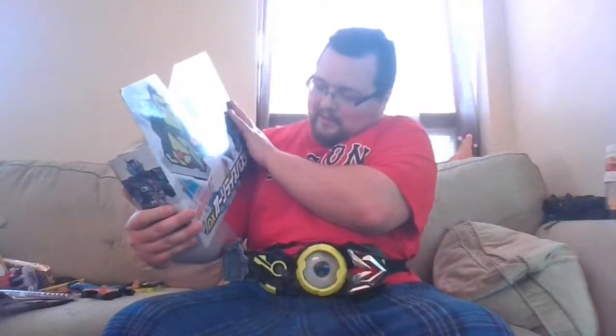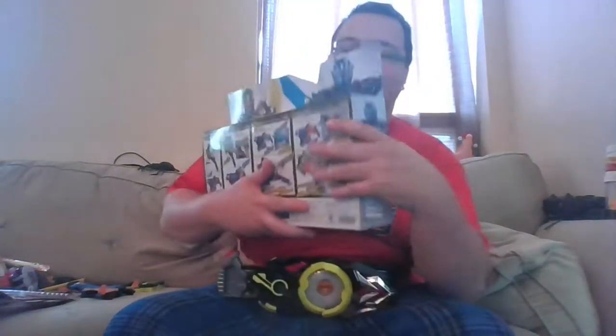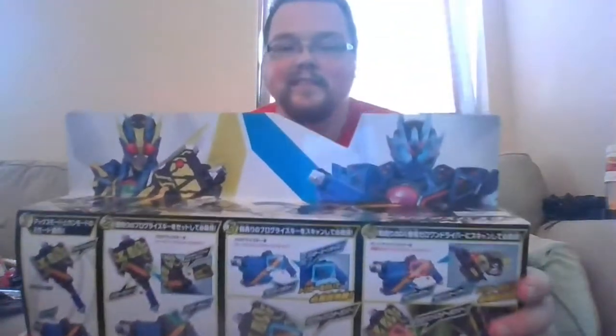Hello, today we are reviewing — or taking a look at — the Common Rider Zero-One DX Authorized Buster. I remembered the name without looking it up. We have a nice picture of Zero-One Shining Assault Hopper right next to Assault Vulcan. The name is right there on the packaging, along with a picture of the toy shown in both of its modes.